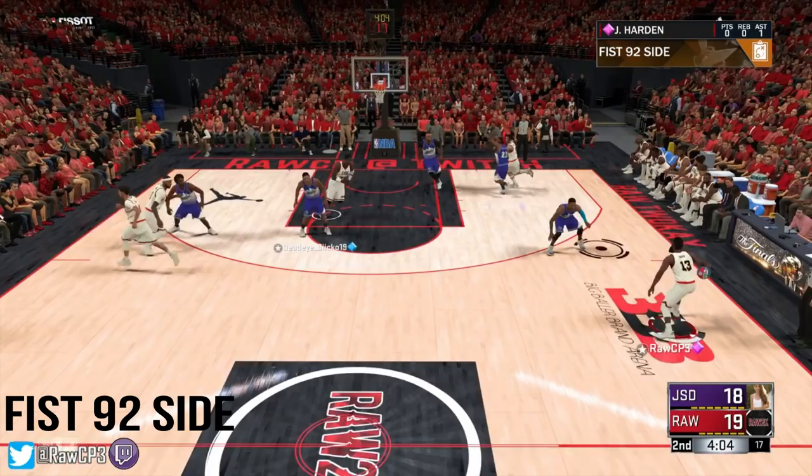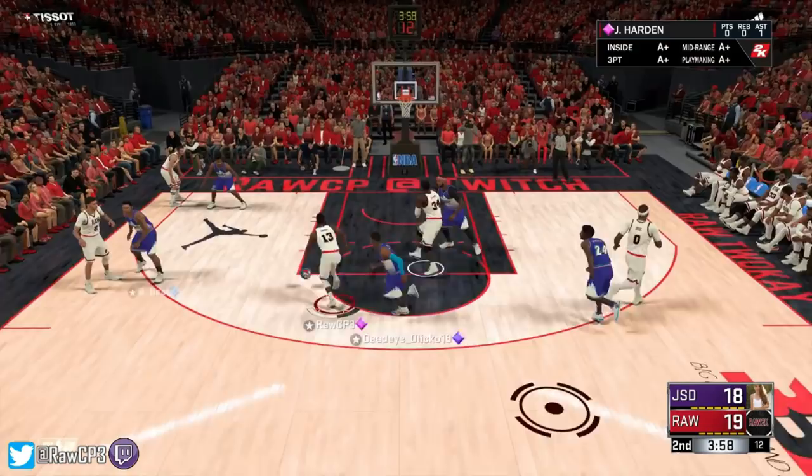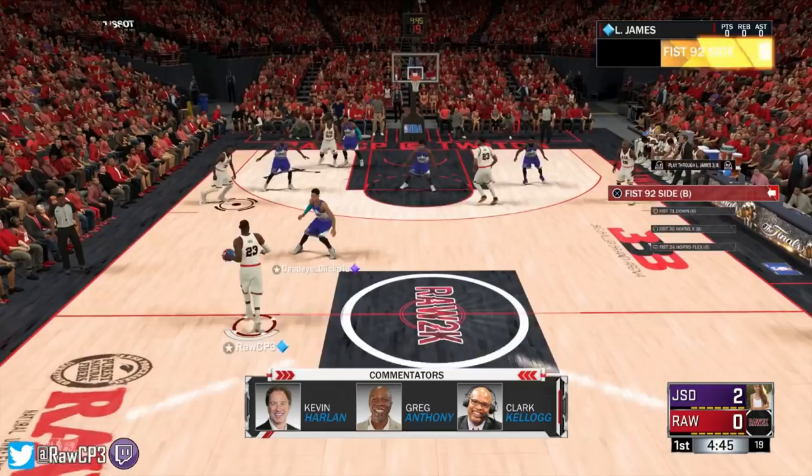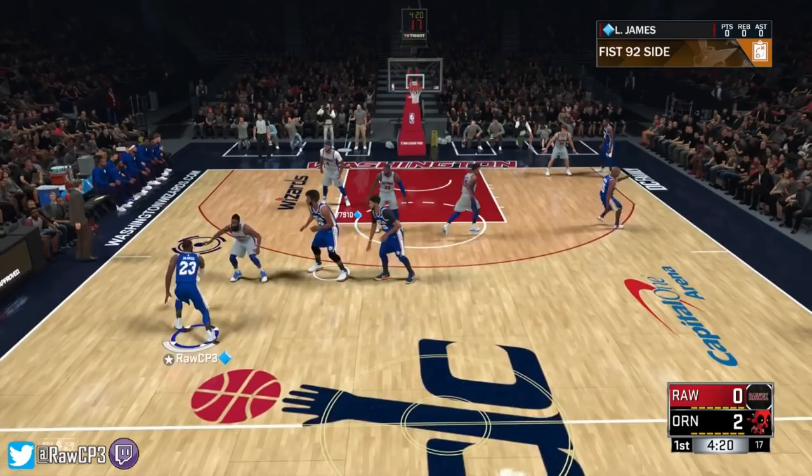The first play we're going to run is called Fist 92 Side. It's very good for a strong isolation player. What it's going to do is bring your two bigs out, but it's also going to drag theirs out, and as you can see it opens the lane up. I kick it out to Cousin, I see him reach, and we hit the three. And this time with LeBron, same thing — it brings their bigs out, opens the lane up, and it's a free lane in to get the dunk. I call the play, he's now off-balling, my two bigs come out, I come in with LeBron — easy layup.